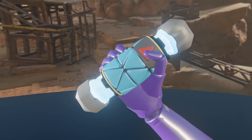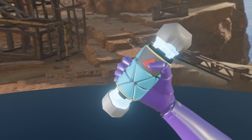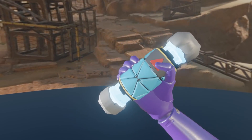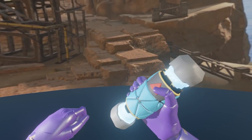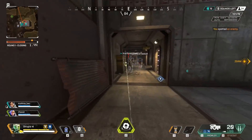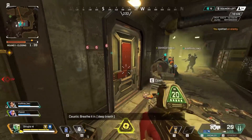At first glance this looks very similar to the Thermite, with the same cylindrical shape and glowing portions. However, it is in its very early dev stages, as you can see all the colours are very flat and unimpressive. It's totally possible though that we do see this next season, as we haven't had a new grenade since launch, and that would be an interesting way to add a new item to the loot pool without clogging it up with more weapons and ammo types.